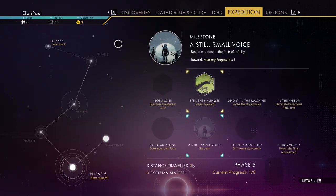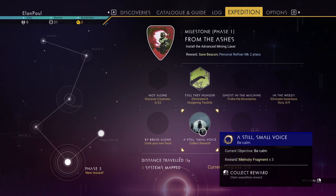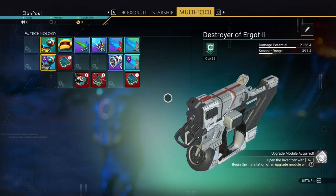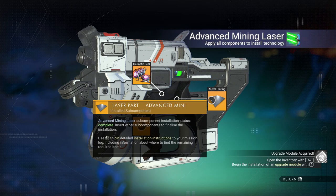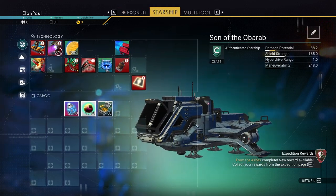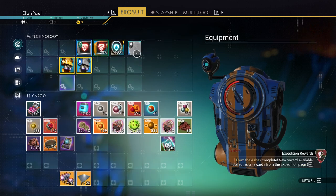While we're waiting, let's go to the expedition and collect that. We should have the other one now — collect that too. Still small voice is done. We'll get some memory rewards out of that. Now we need to complete our advanced mining laser — it needed some of that copper we made, plus a hermetic seal and two metal plates, which we've already made. So that is now complete. While waiting, let's put some stuff into our ship — we're going to uninstall our rocket launcher, which gives us a hundred more copper and more condensed carbon. Open up this to get a special item that gives core health and shield strength.